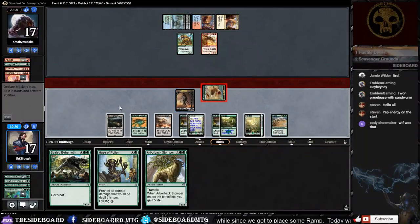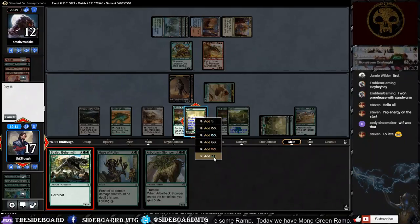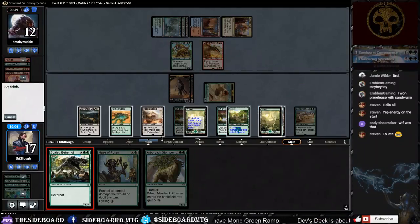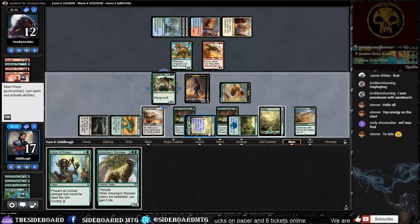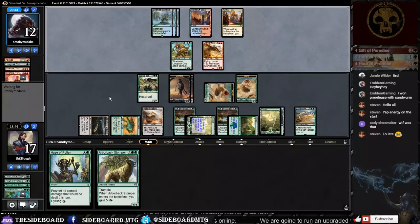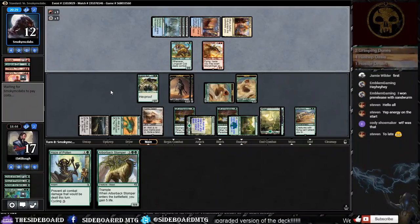We can show him this removal — that's four damage. The proper play would actually be to leave some mana open to bluff a spell from another color, but I think we're in a 'win more' state right now. Game one to us! Dev, if you happen to watch this — we crushed Temur Energy with double Chandra into Glory Bringer. I don't know if they had a really bad start or we just had a really good start.